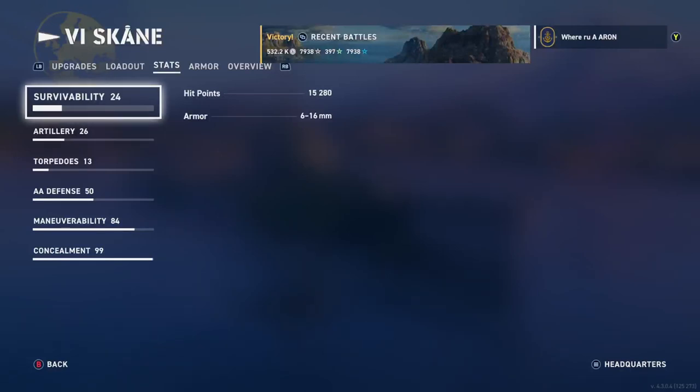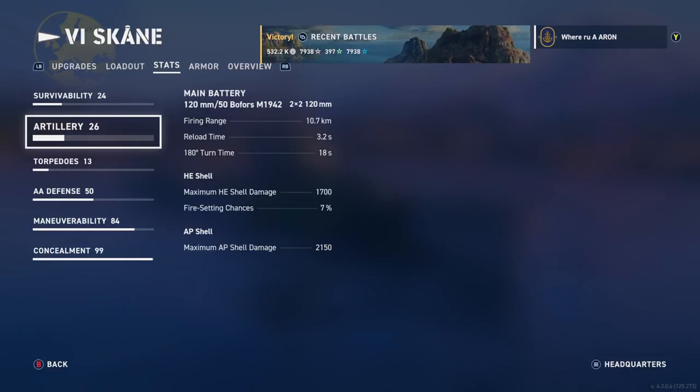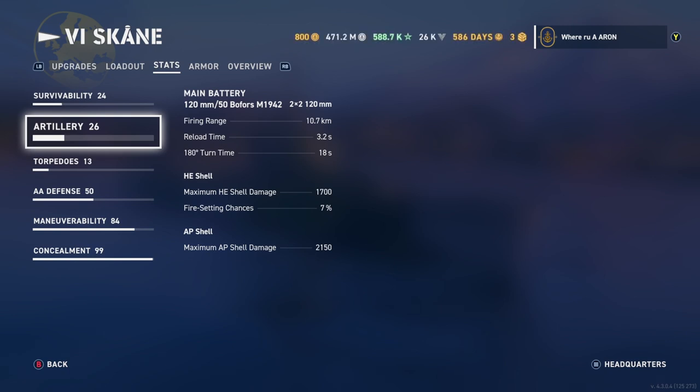That's 15,000 health — that is with Sims. 10.7 range, 3.2 reload. So you can spec for guns and just have the decent torps as well. Maybe I'll actually try that because the guns are a little more viable than the torps, especially at this tier with only three of them.